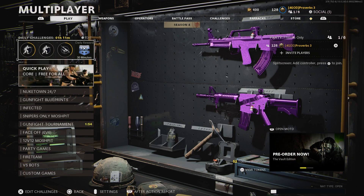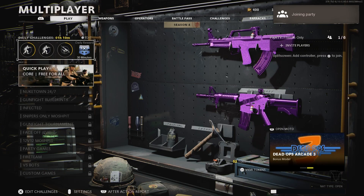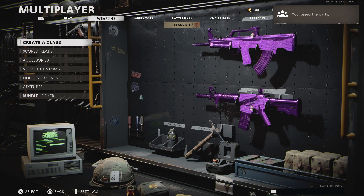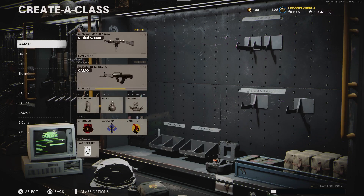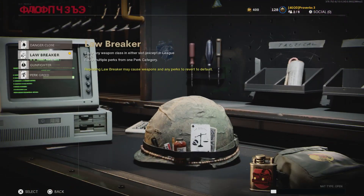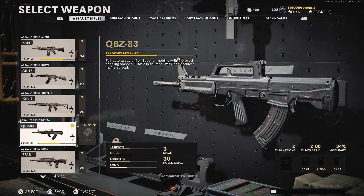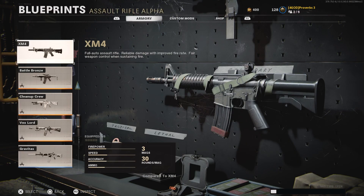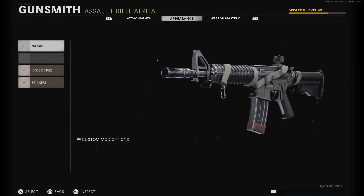Now we will go back into the glitch camo lobby, but we will be using it this time to unlock blueprints. So join a friend who is in the multiplayer lobby. Go into create a class, select any loadout, and make sure you have Lawbreaker equipped. Select the secondary slot and equip any default weapon. Go into gunsmith and apply any camo.